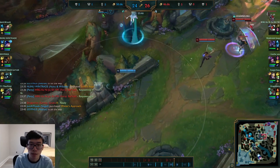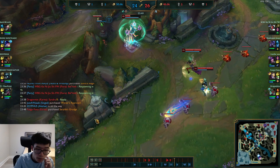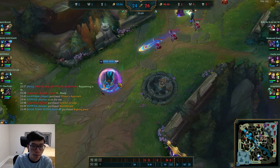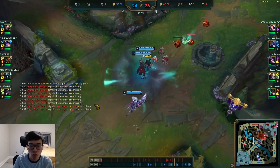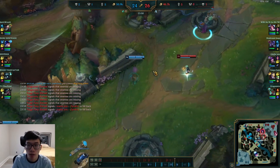Here we go - watch this, guys. That was, with Syndra's ult, about 14k total damage in the fight. Senna's ult probably did maybe 300. I did a thousand damage to the Syndra - a thousand damage just by autoing.